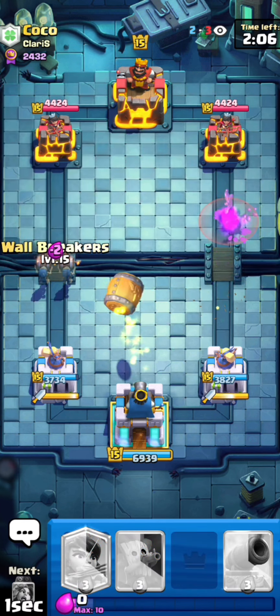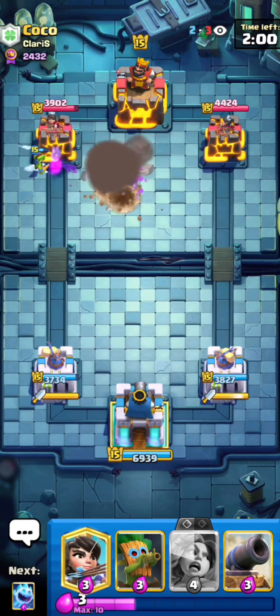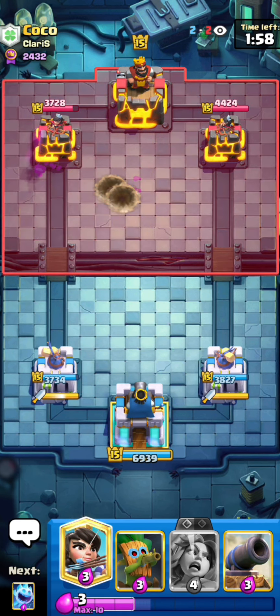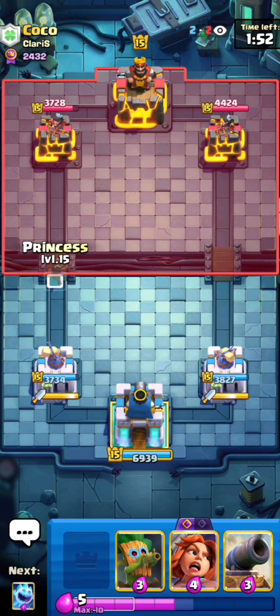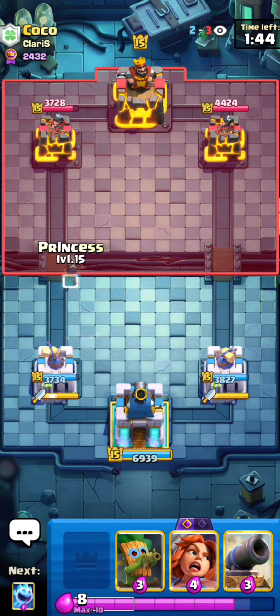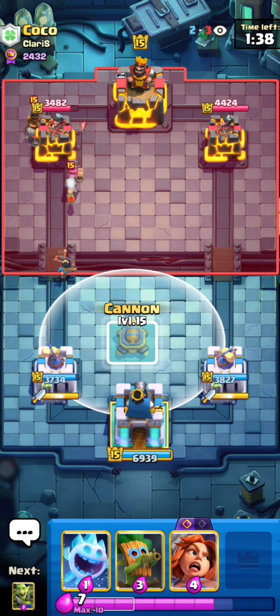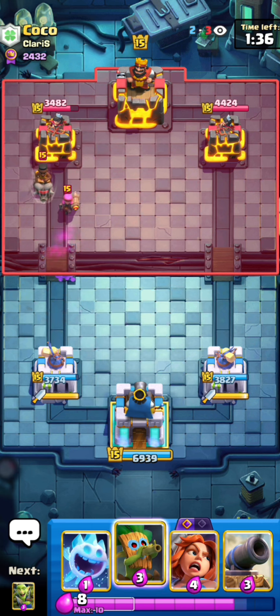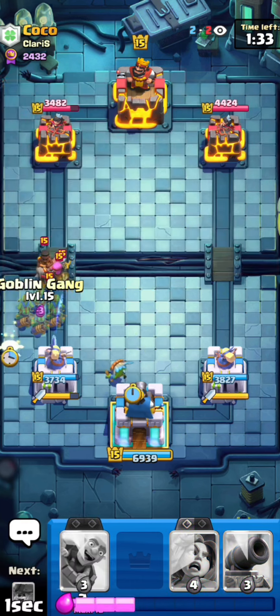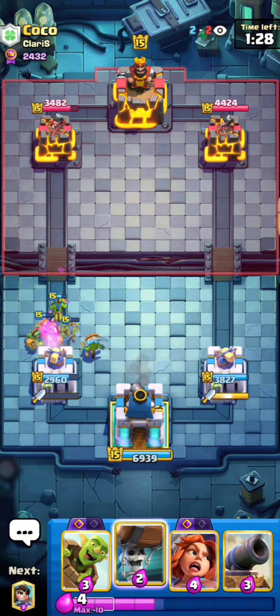Pretty good start with the King Tower activation — he got a little chip onto both towers but I don't need to worry about that. Now I can go on the left side with Barrel and Wall Breakers since he has no log in cycle, forcing out the Cannon and Ice Spirit. I got that damage for basically one Elixir since my push cost 5 and his defense cost 4. This deck feels so strong with the two changes I made — very good timing with the Princess right here, he has to waste the Krekka.